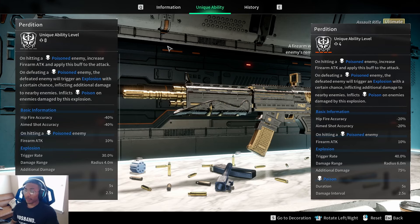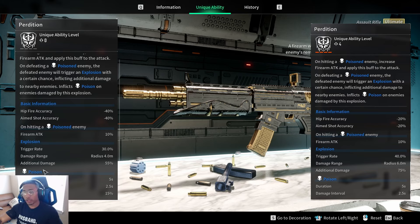Based on that, this seems to be a pretty good crowd control weapon built around poison. At base level, there's a minus 40% hipfire accuracy and minus 40% aimed shot accuracy, which improves as you level up the ability. On hitting a poisoned enemy you receive 10% firearm attack. Once you kill a poisoned enemy there's a 30% trigger rate for the explosion, with a 4-meter range, 55% additional damage, and the poison inflicted has a 5-second duration with a 2.5-second damage interval at 15% damage.